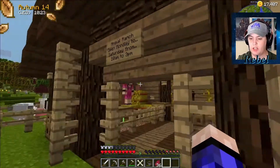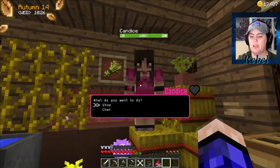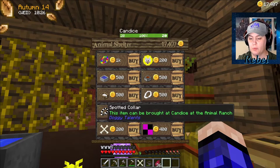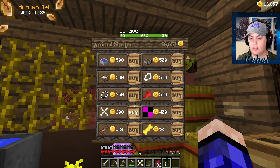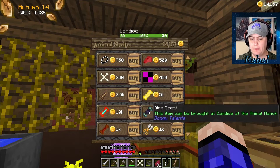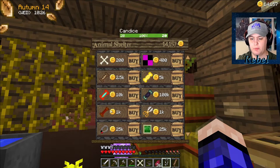We go over here to the animal ranch. We're going to talk to Candace and see if we can get our puppy a new collar. Why would I want to buy another one? A wool collar — oh, that might look good. Let's get that. Training treat, let's buy that. Master treat — oh, it's too expensive, I don't want to buy that.